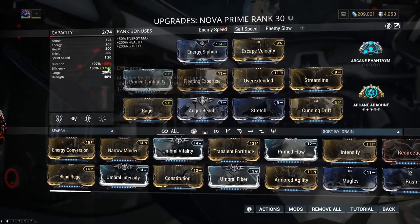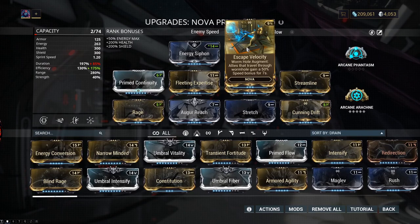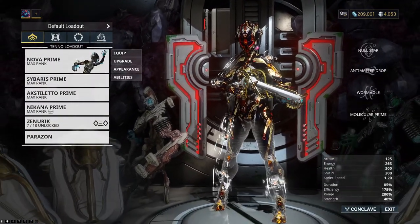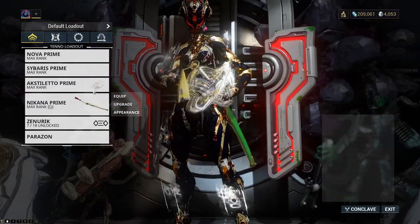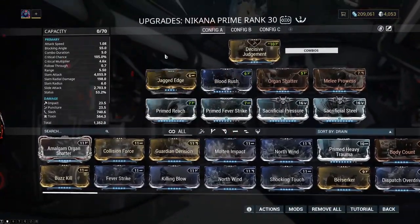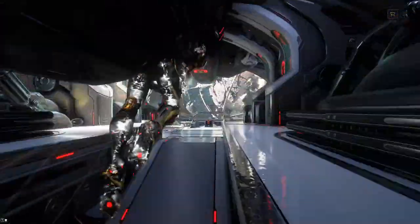I recommend Nova because she is super easy to get — as you can see on this wiki page, it's just from a boss battle: The Jackal. Here's my mod configuration. You'll probably want Escape Velocity, it's a unique mod for Nova — it helps a little bit if you really want to go fast. Other than that, just go for range and efficiency. You also want a melee weapon that can attack really fast if you want to open up those portals as fast as you can right when you step up to them.